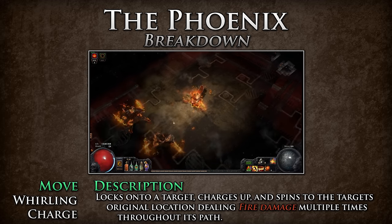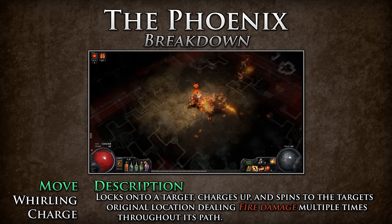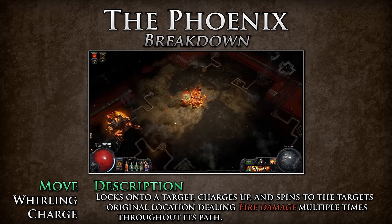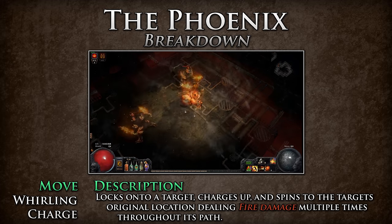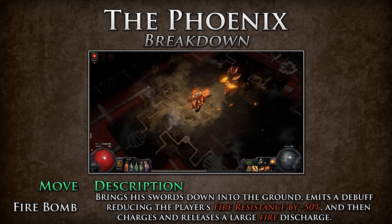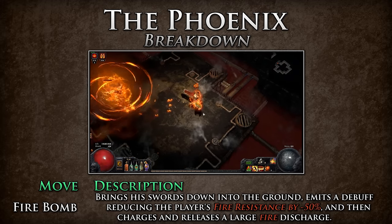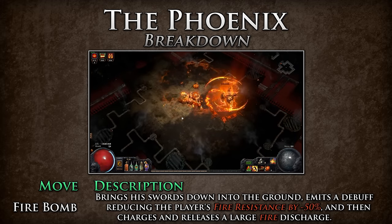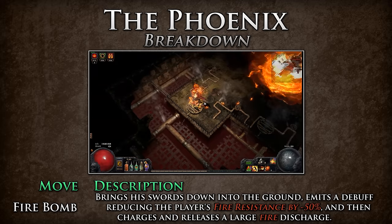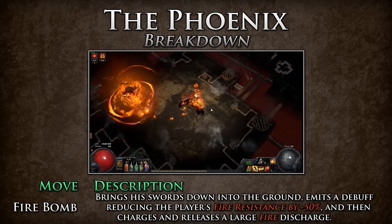Whirling Charge — locks onto a target, charges up, and spins to the target's original location, dealing fire damage multiple times throughout its path. If you are melee, move to the back of the Phoenix when you see this move charge up. If you are range, move to the left or right of your current location. Fire Bomb — the Phoenix stops and brings his swords down into the ground. He first emits a debuff that temporarily reduces the player's fire resistance by negative 50% from your uncapped resistance. He then begins to charge for four seconds and releases a large discharge that deals fire damage and can ignite. Move as far as possible from the Phoenix to avoid taking damage from this attack, as it is extremely deadly.